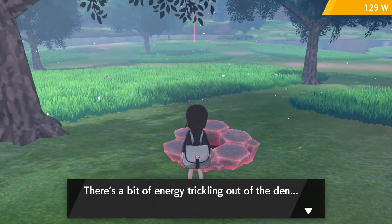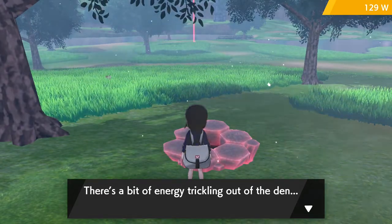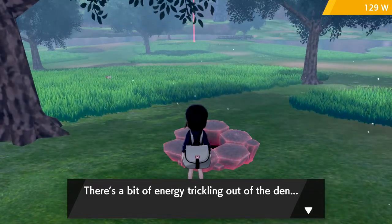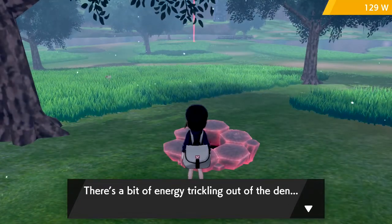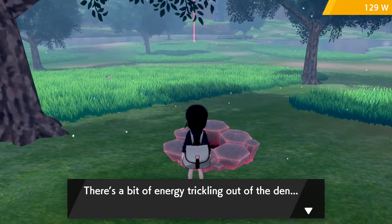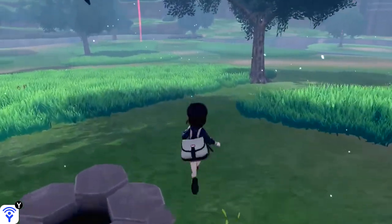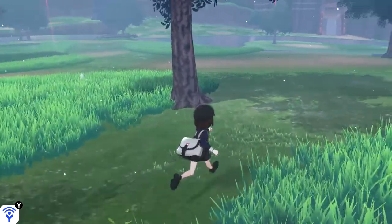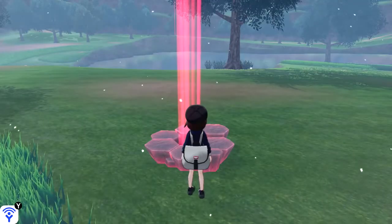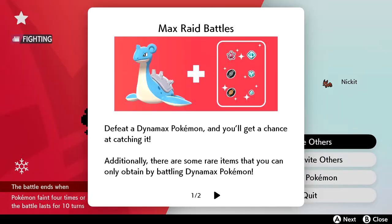Sick! So now how do we do this together? Alright, so what you should do is - I'm already in front of a den. Click on the den and then it should ask 'search for trainers' or 'search for help.' Oh no, I just gained 50 W, nothing else happened. Because it didn't have a red beam coming out of it. Yeah, you need to be in front of a red beam one.